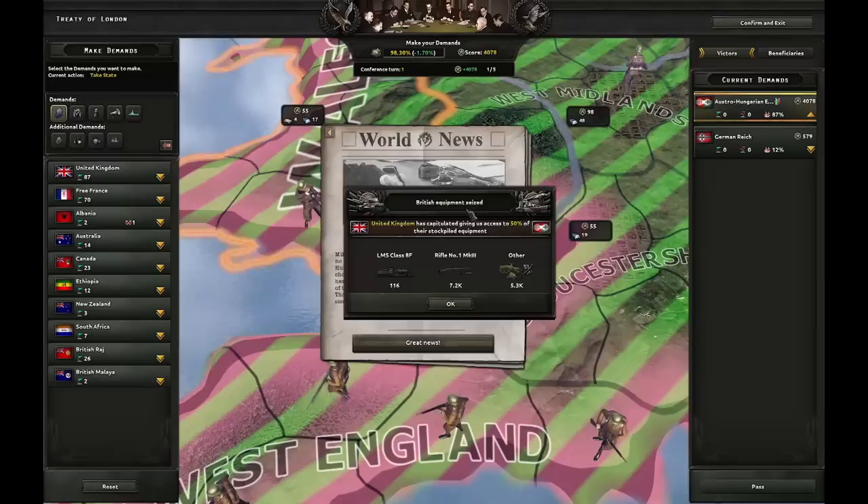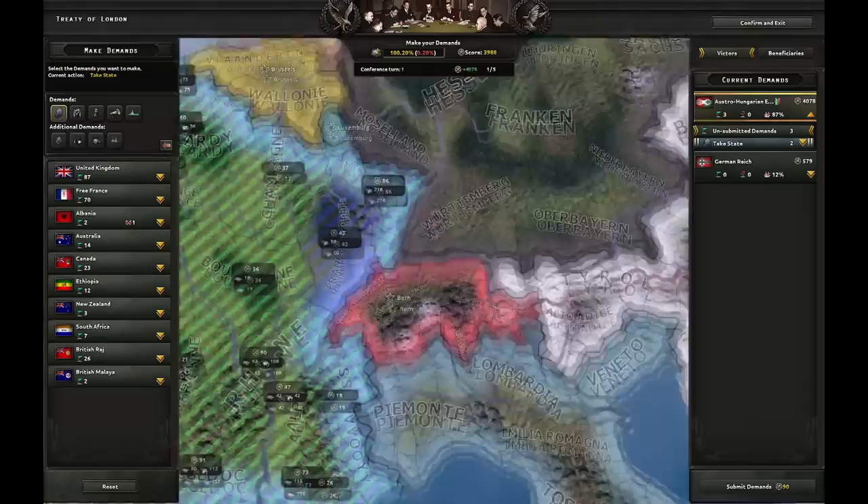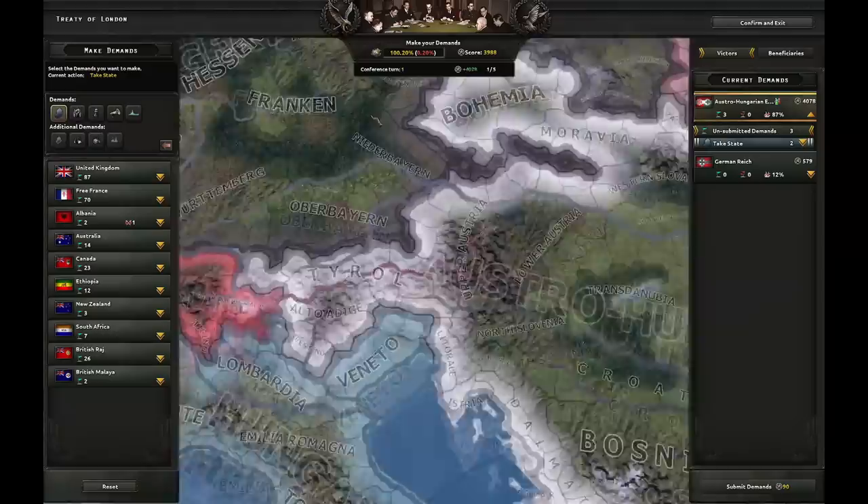I'm going to go for Bristol, then Cardiff. We can easily destroy this division right here. The UK is gone — we stole most of the stuff. To get the Horthy Miklos achievement, we need to own these two states, this state in France, three more states in Italy, all of Czechoslovakia, all of Austria, and two more states in Germany. So we have to go to war with Germany later on.